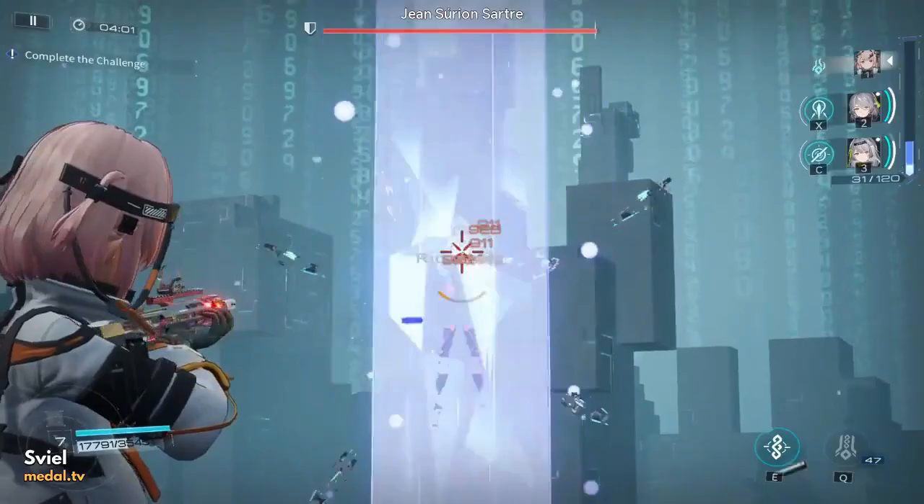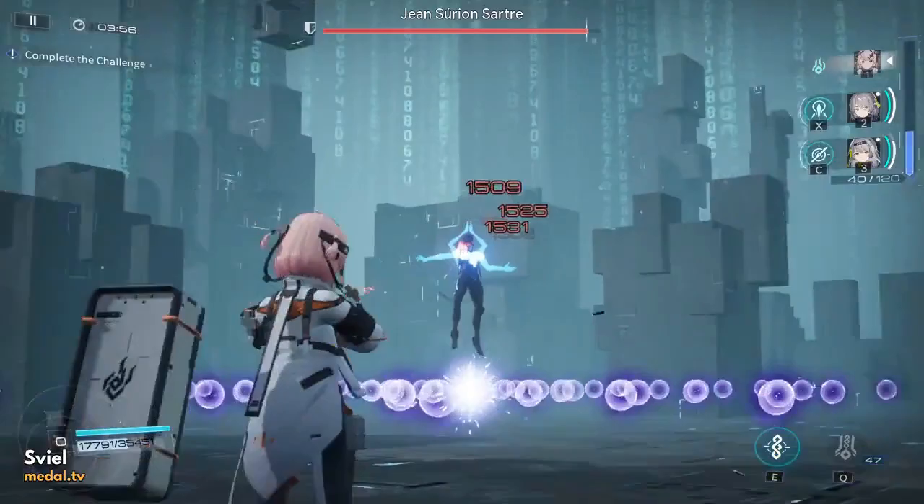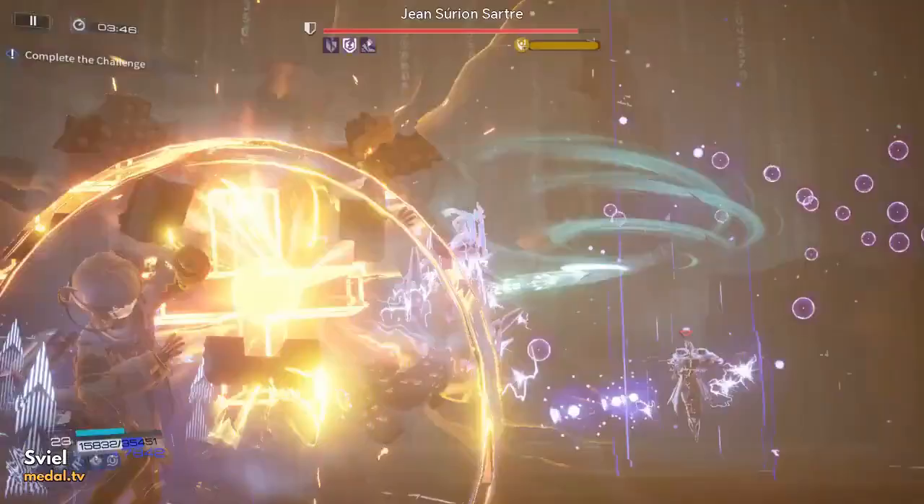Determining the threshold at which you ult is a little trickier because it depends on your personal power, so it's going to be different for everyone. I have a pretty strong Hush, so I don't actually need a ton of energy for each ultimate — I'm holding pretty much at the minimum recurrent amount, about 50 energy.